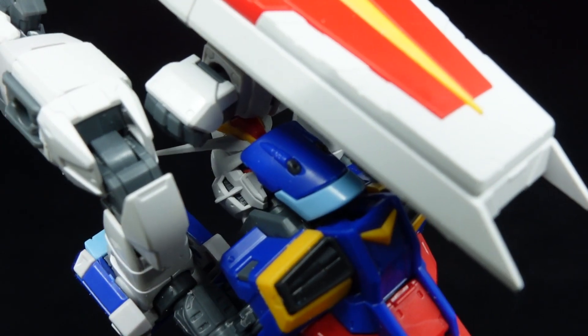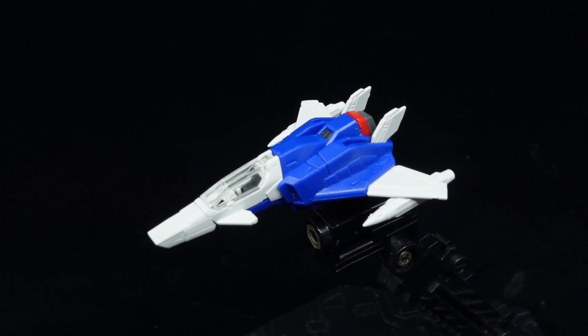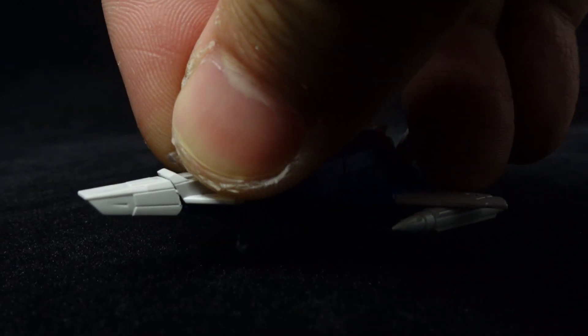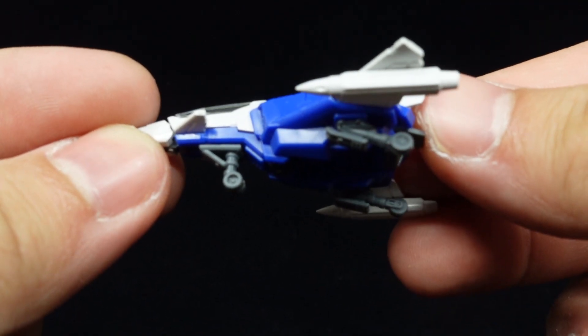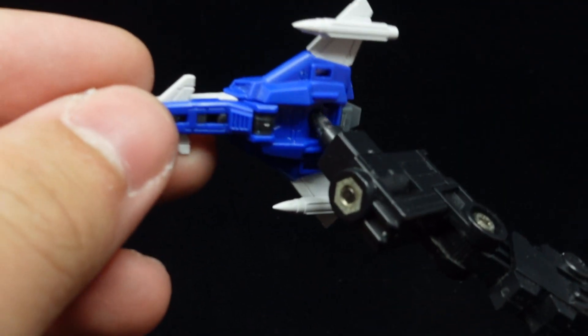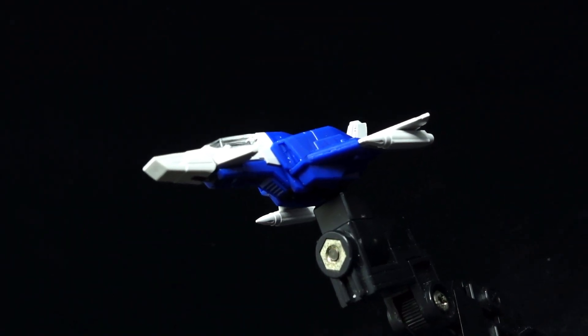I do like the new covered-up head for the chest flyer though. Next is the Core Splendor, which is a tiny plane with an opening canopy and optional landing gear. Featuring full color separation, missiles on the wings, a hole for attaching a base, and a great amount of surface detail, including a tiny seat for the cockpit.